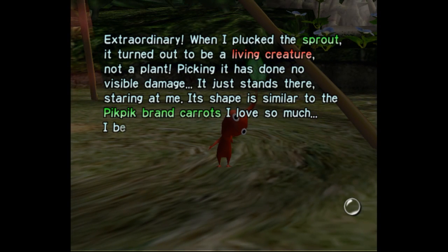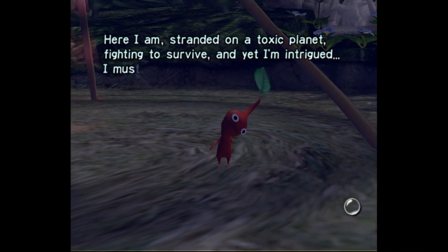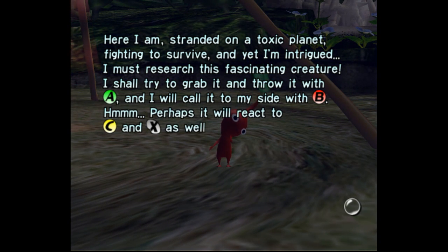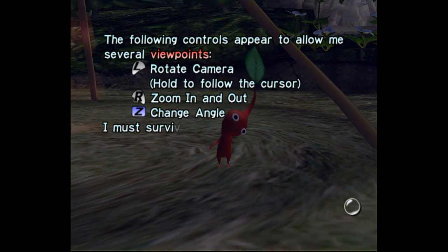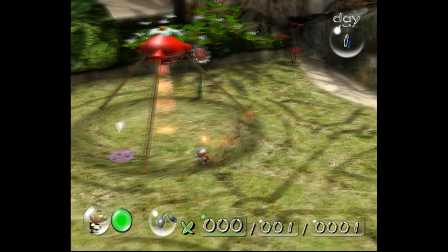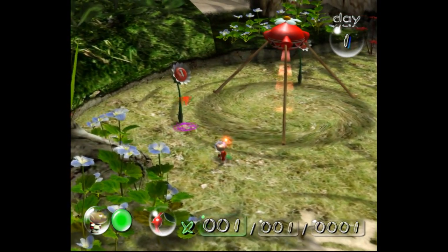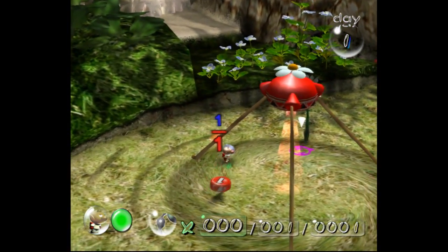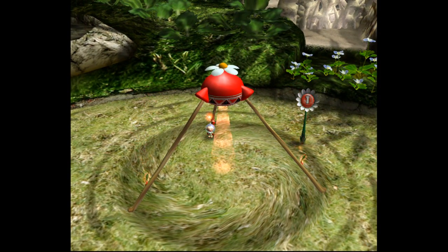It's just staring at me. The Pik Pik Brand Carrots. Gotta research this fascinating creature and then throw him! Viewpoints, rotate camera, zoom in and out, change angle. So these colored things show that I only need one of them. But if it's red, it'll give me extra Pikmin for having the same color Pikmin pick up that.